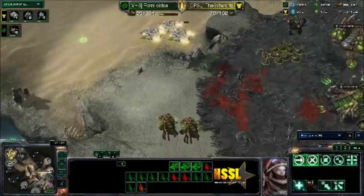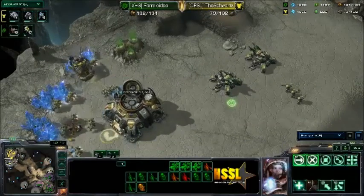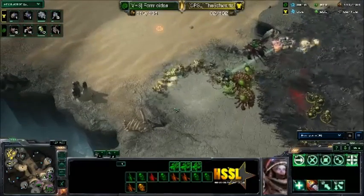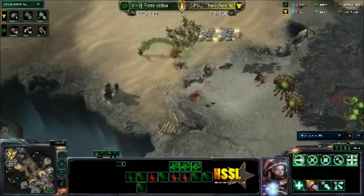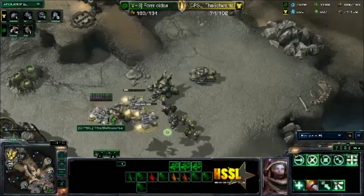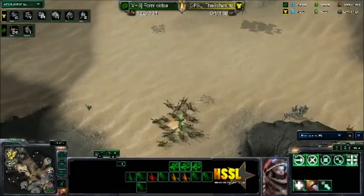These Marines and Marauders are going to clean up these Zerglings pretty well. Yeah, I don't think Formus today has got it — but they're gonna trade pretty evenly. Although, the pressure that the Schwartz put on wasn't really significant enough because Formus today had already reached his optimal drone count, so he wasn't really trading any units for drones.